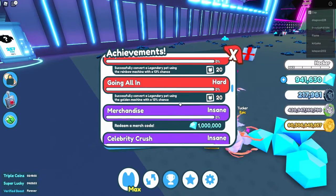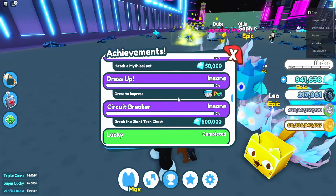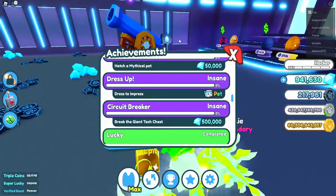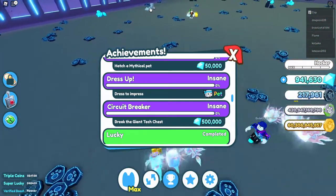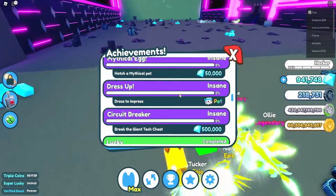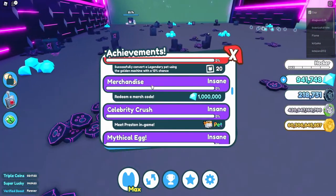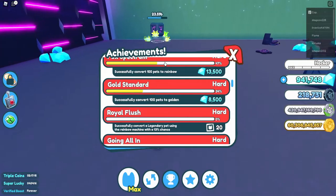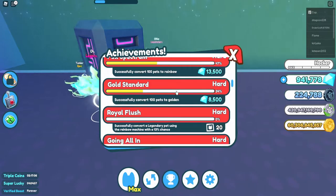They've also added new achievements. Scrolling down, there's a new achievement called 'Dress to Impress,' a new Insane achievement, and another Insane achievement called 'Break the Texture' — imagine how long that's going to take to break the 5,000 trillion health chest. Those are the two new Mythic achievements added in this update. There's also a merchandise one if you bought a plushie and redeemed it.